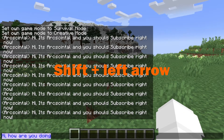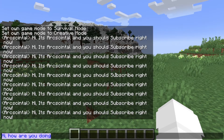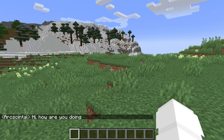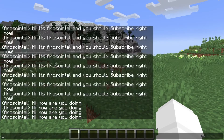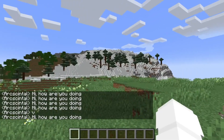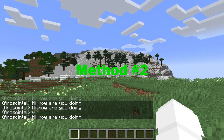Hold Shift and press the Left Arrow, then press Ctrl+C to copy it. Then you can press Ctrl+V to paste it, and you can easily copy and paste that. But that is kind of slow, and there is another method that is extremely fast.